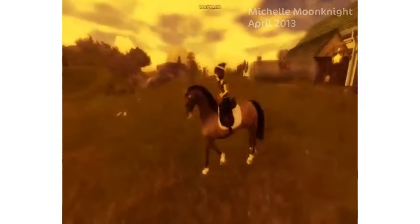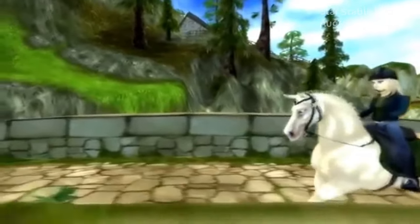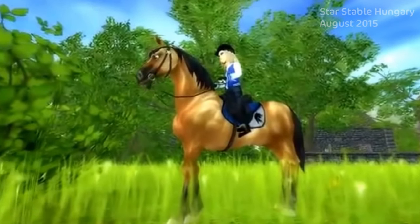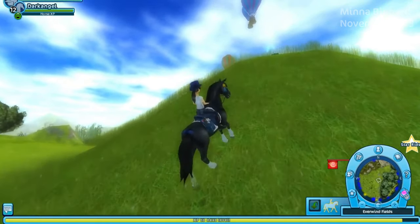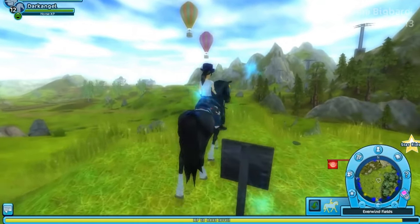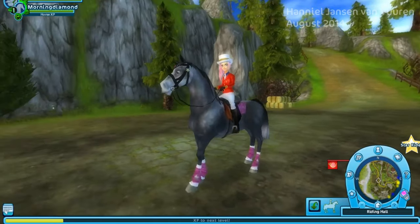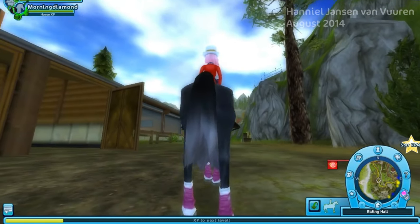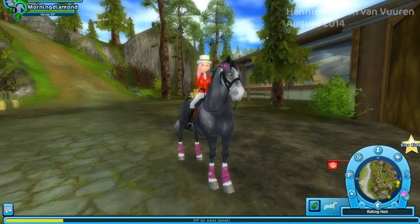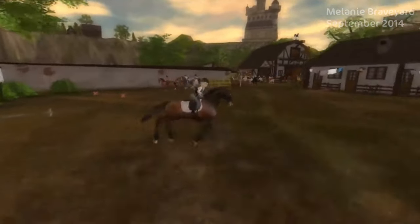Each horse was marketed at a different price, ranging from 300 to 850 star coins. The value of the horse would normally depend on the color rather than the breed. Over the course of the next five weeks, three new horse breeds were introduced: the Oldenburg, Morab, and Akhal-Teke — a chance to give players more variety with the new function of owning multiple horses. You could only own six horses at once in your stable. Star Stable wasn't able to exercise their artistic ability fully with these breeds, so every horse available at this time was essentially just a recolored starter horse.